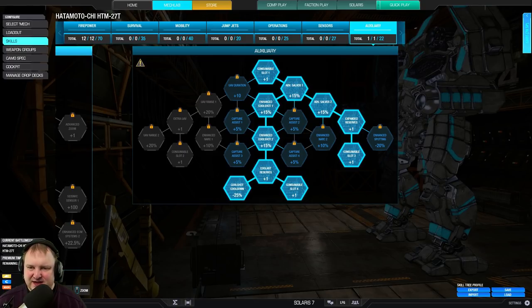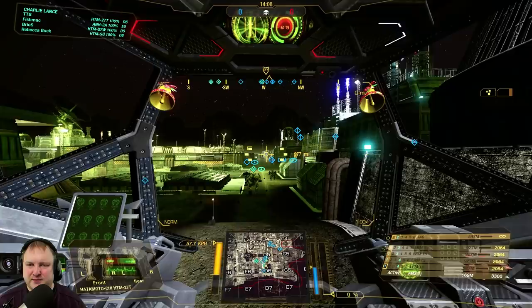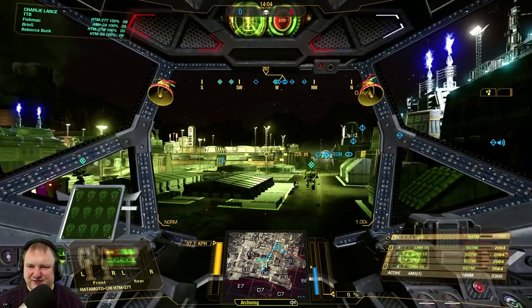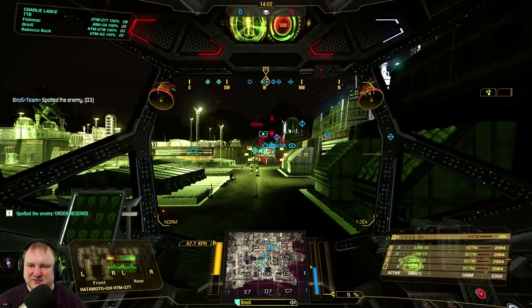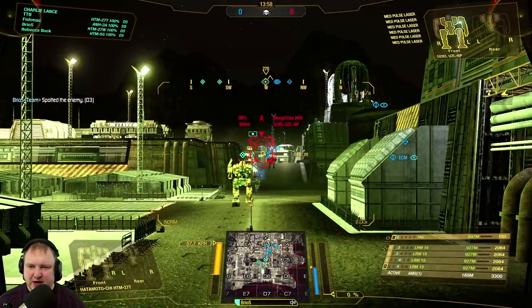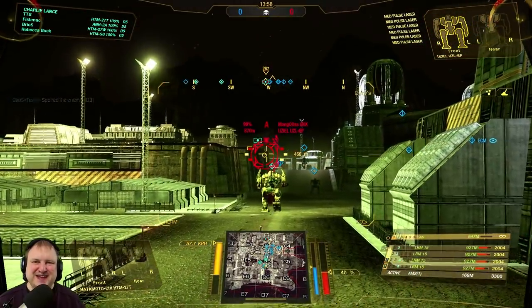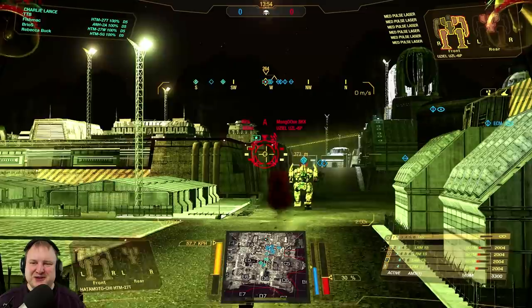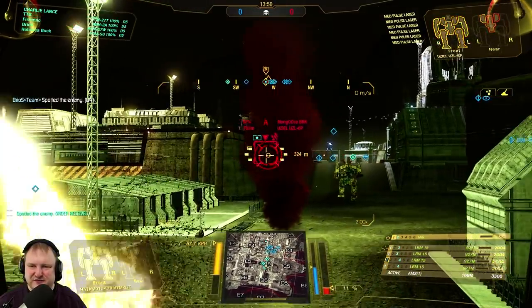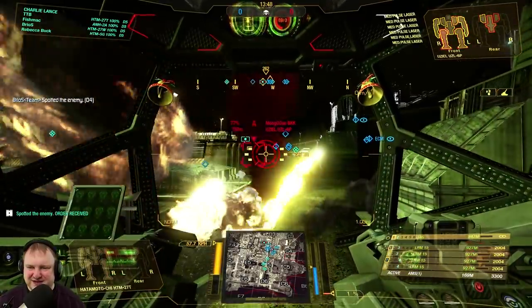Let's jump right into the first game. We are finally dropping with a good friend, Rios, who I rarely meet in-game but it's always a pleasure. We're on Mining Collective, and of course this is not a good map for LRMing because you have lots of cover for enemies.